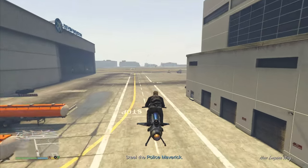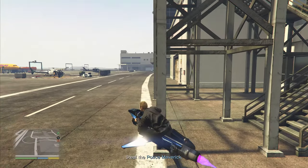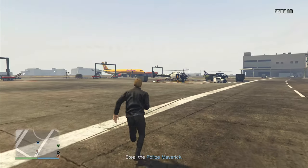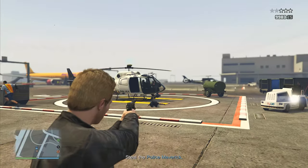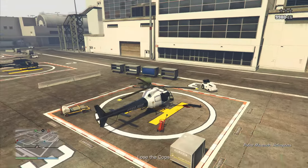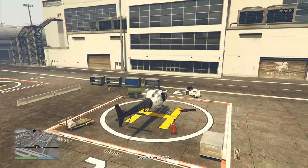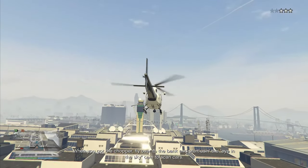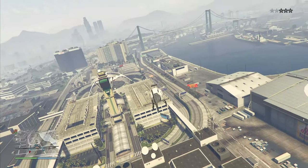The first step is to grab a police helicopter from the airport, which is guarded by two cops but they're not too difficult to take out. Now we've got the police helicopter, we do need to lose the cops before it will give us our next objective. If you want to save time, the next objective is actually in those skyscrapers in the distance, so just start heading towards them and by the time you get there you would have lost the cops already.